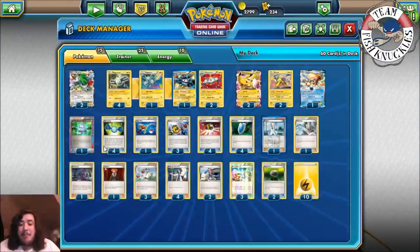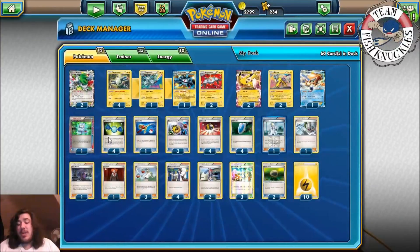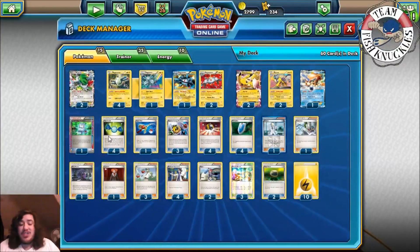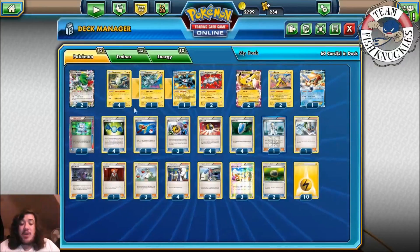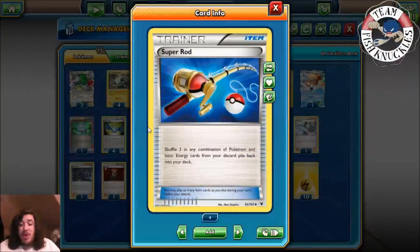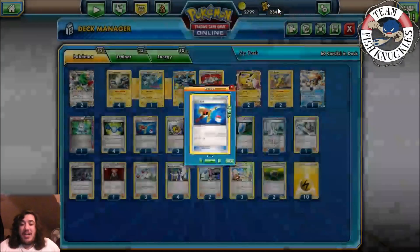Four Rare Candy — I might actually bump this down to three, but we still have four right now to try to get that guaranteed turn-two Magnezone. One Super Rod — shuffle three Pokemon and/or three basic Energies back into your deck. We've actually seen this card come back into Standard as well, and it's played in Expanded.